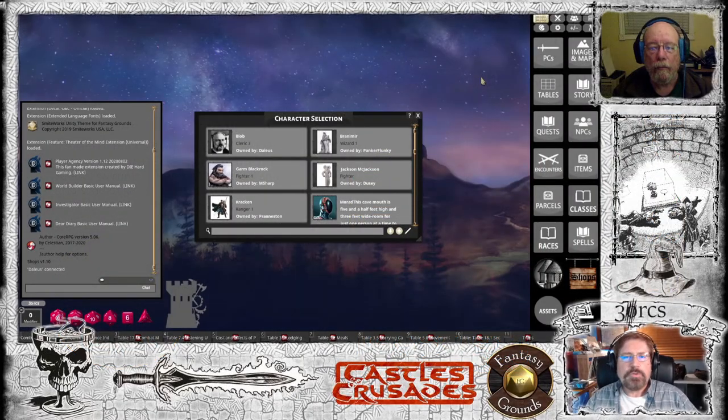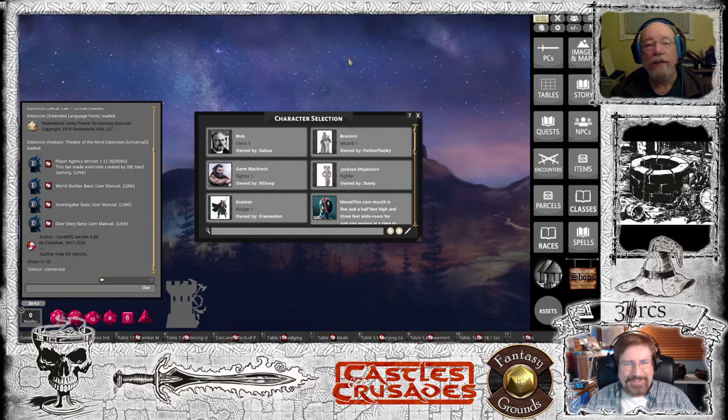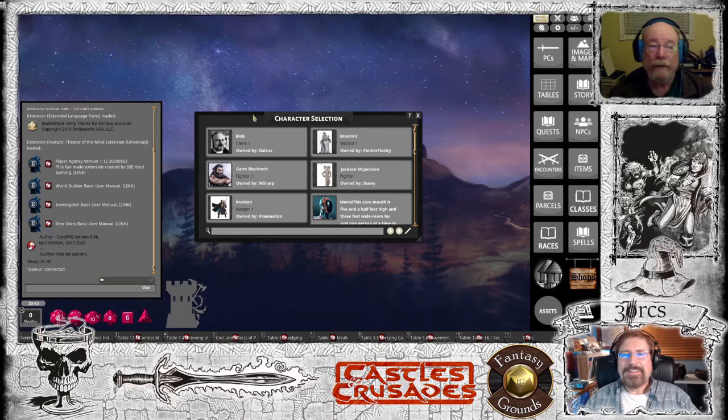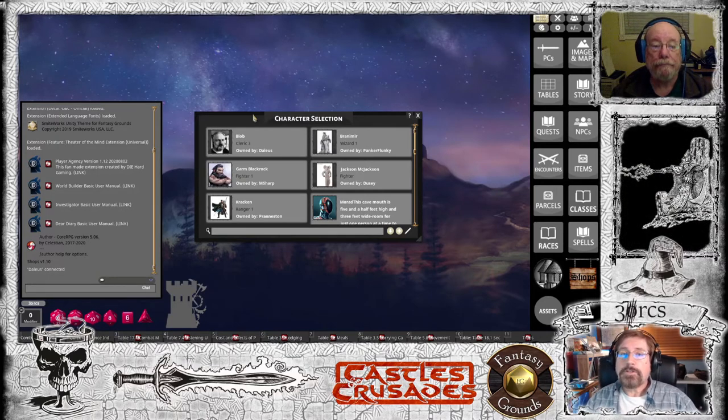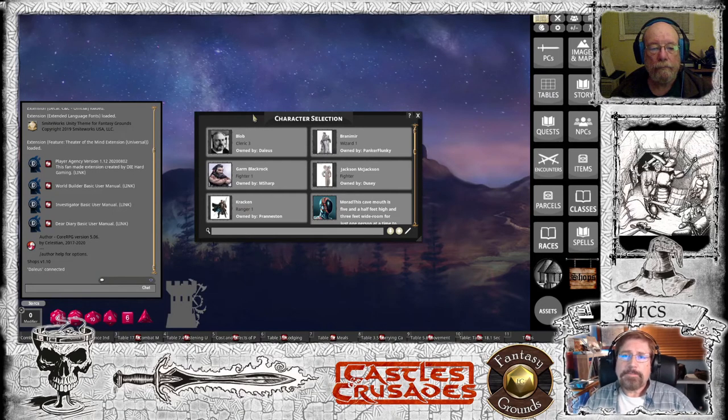Hello, I'm David from the Three Orcs Channel. Today I'm going to create a wizard with Dale in the Castles and Crusades rule set in Fantasy Grounds. You're going to see my screen here and Dale's in the top right-hand corner. We had some requests in my last video to add spells to the combat tab, because this version of Castles and Crusades in Fantasy Grounds doesn't support that like 5e does. I did talk to the Trolllord guys and they said it is scheduled this year for them to come out with an update to add that functionality. But until then, we have to do it this way. So let me go ahead and show you how to make a wizard.